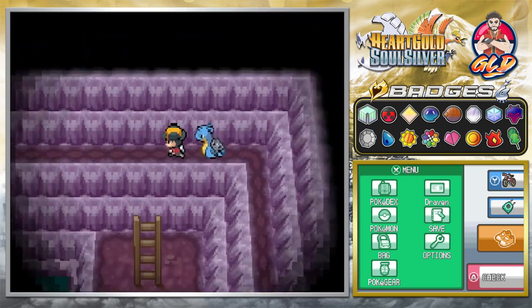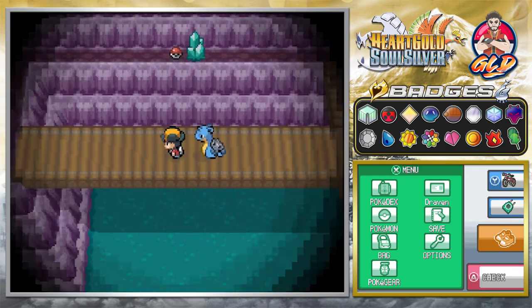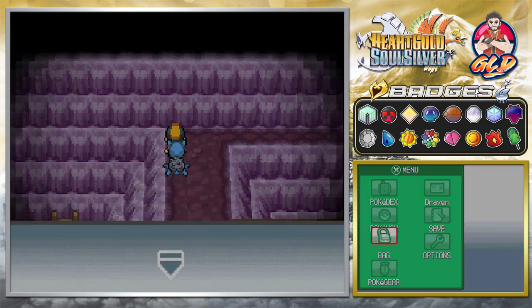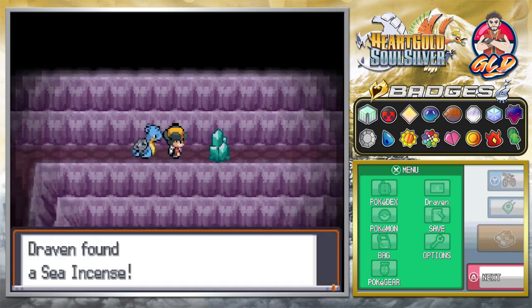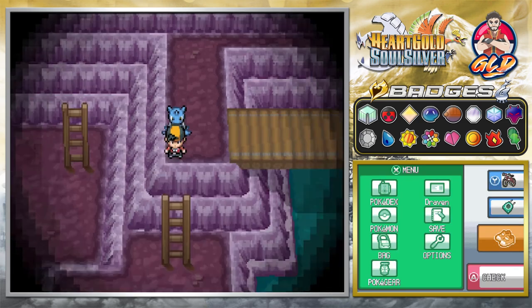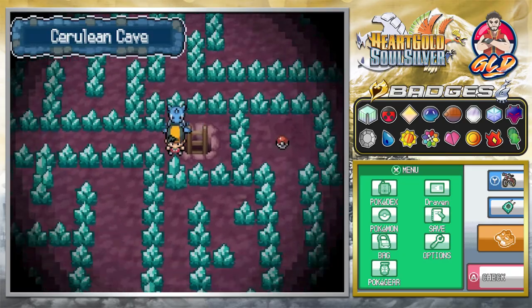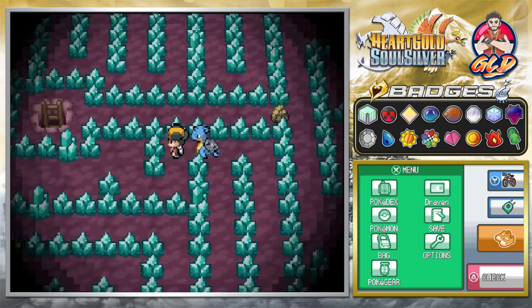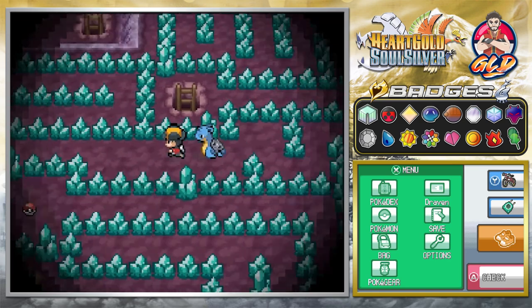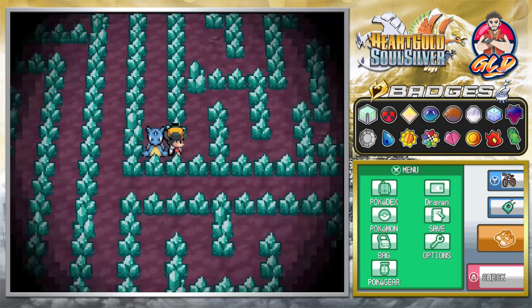Let's go straight through here. We're going to grab ourselves another item, and yes, we're going to be using most of our repels. We found ourselves a sea incense. Let's go straight to the stairs and see what we can find. Funny thing guys - we are on our way to finishing up this game. I'm actually very excited to finish it up because, well, it should have been done a while back while COVID was still a thing.